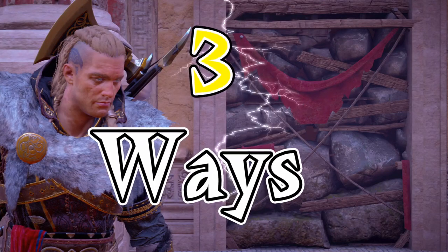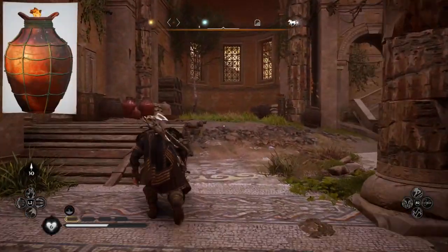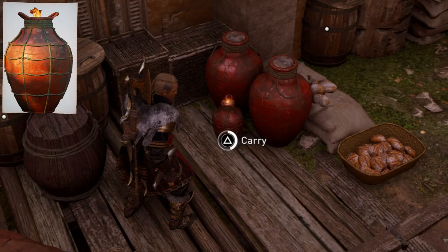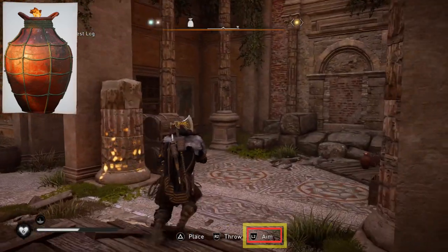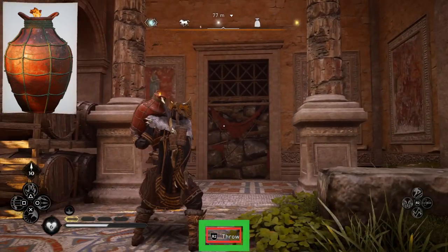Let's take a look at three different ways to break this wall right behind us. The first method involves getting a fire jar. All we need to do is hold down the triangle button to pick it up, and then once we get over there, hold down L2 to aim and press R2 to throw.